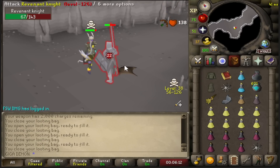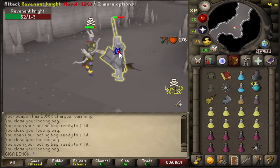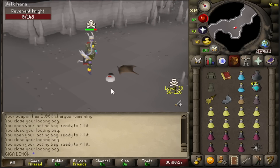In my last video, I PKed the Fresh Start World's best item, the Crossbow — a rare drop from the Revenants that provides an additional damage and accuracy boost when attacking monsters in the wilderness. Today, I'm going to be using the Crossbow to kill 1,000 Revenant Knights without banking.